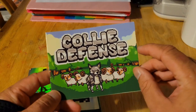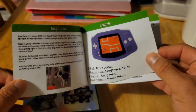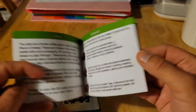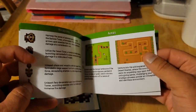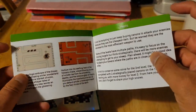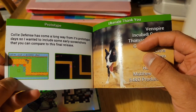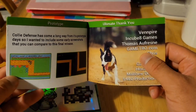Then we've got the manual. It's pretty cool. You've got an inspiration page, a controls page, a story and enemies section, weapons on this side, and areas over here that give a little description of the areas you can play in. You've also got a hand section, a prototype section — it's cool to see where it all started and how far it's come — and then a thank you page on the other side.